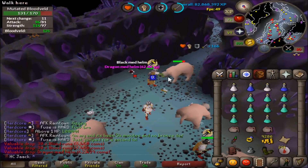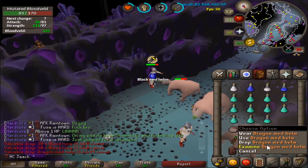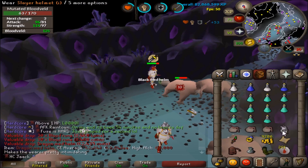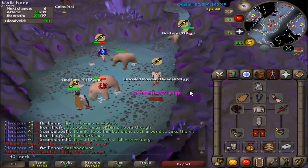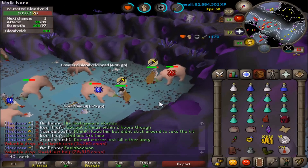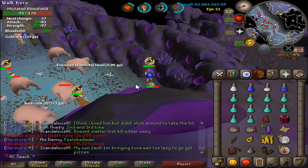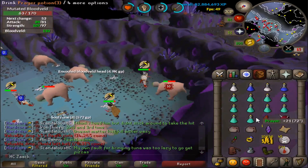Just got a Dragon Med Helm from a Bloodveld — pretty cool. That is, I think, my first D-Med drop from an actual monster drop, so pretty cool. Shield Left Half as well — that's my third or fourth one. Shield Left Half and D-Med in the same task.